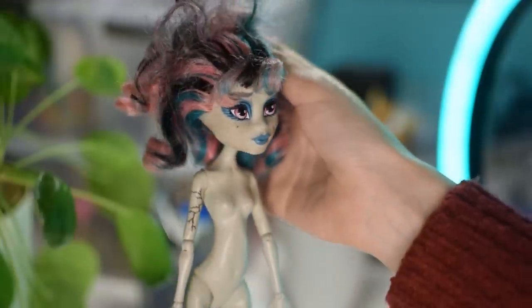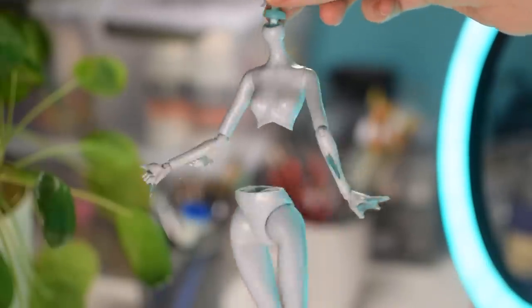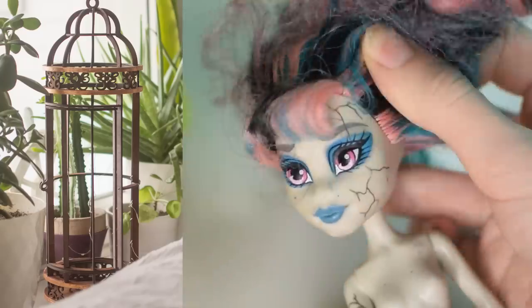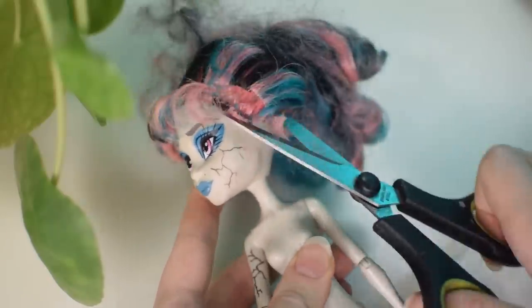For our cyberpunk short hair Aries, we're going to use the head of Rochelle Goyle and the body of Laguna Blue. This body was left after we changed our concept for Liberty — she was supposed to have a cage belly, but instead she got a big wooden cage. I have an idea for how we can use this body to make a cyborg doll.